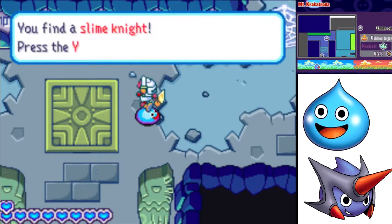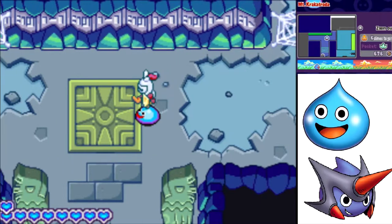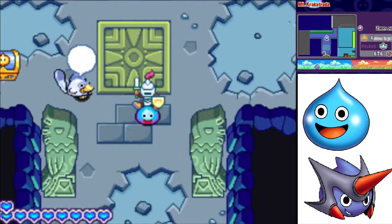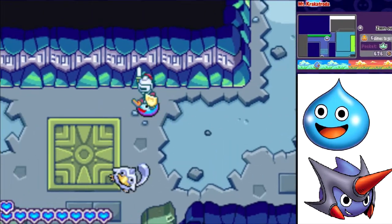You find a Slime Knight! Press the Y button to attack and the B button to throw it off. So when you have the Slime Knight on your head, you can use the Y button to attack. It's really cool. You can use this attack to destroy the cobwebs that are in your way.